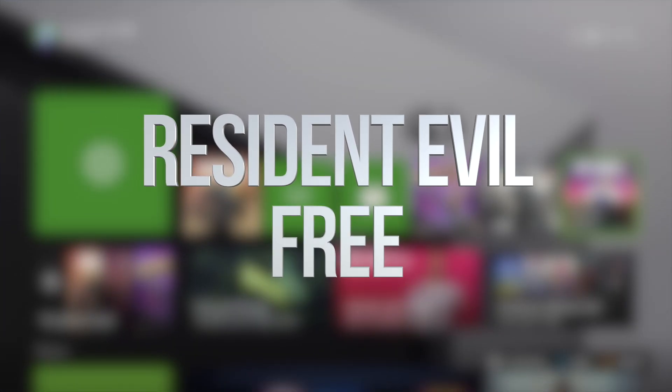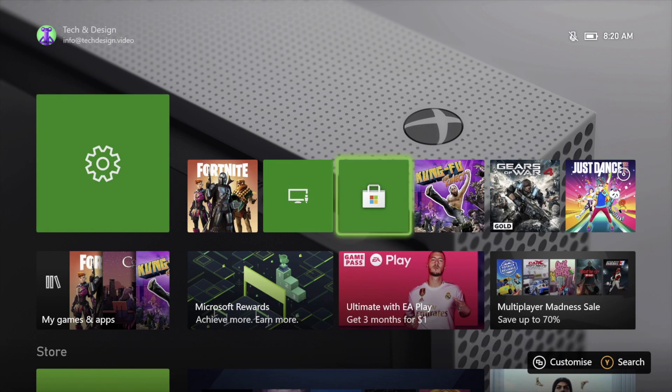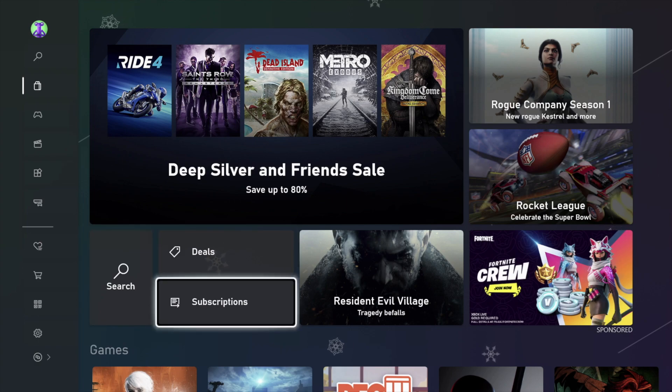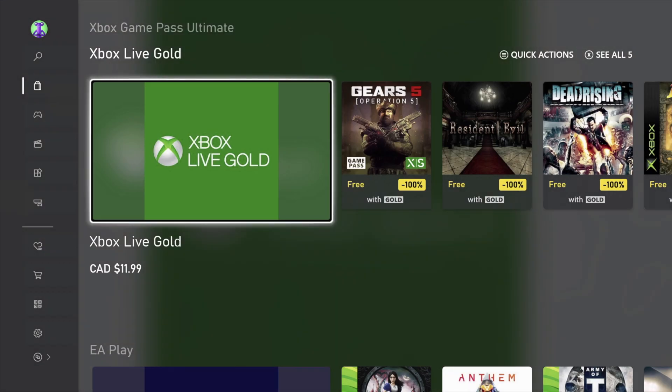Hey guys, today we're downloading some free games using your Xbox Live Gold membership. We're going to go right over to the store, and in the store we need to look for subscriptions. I have subscriptions down here, and from here we just have to scroll down until we see Xbox Live Gold.